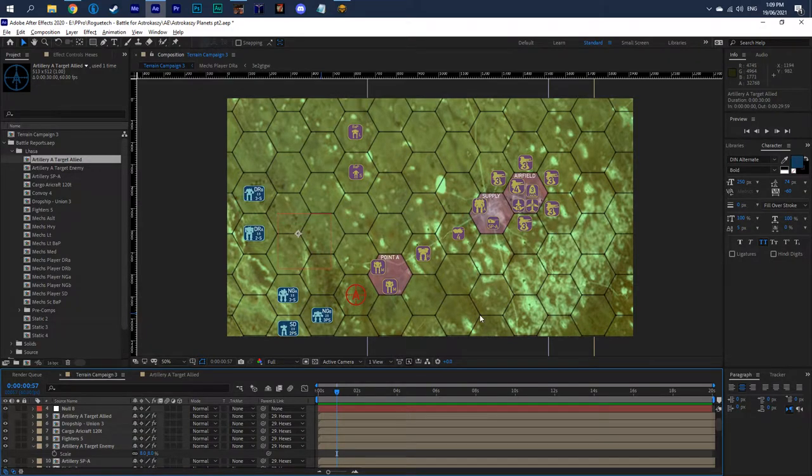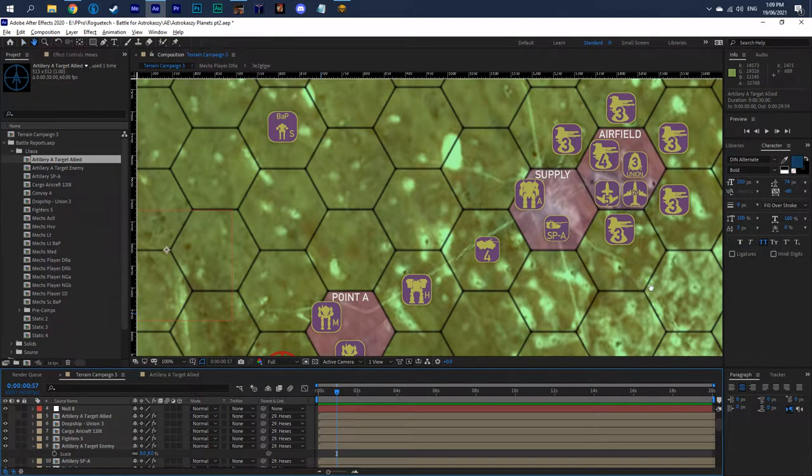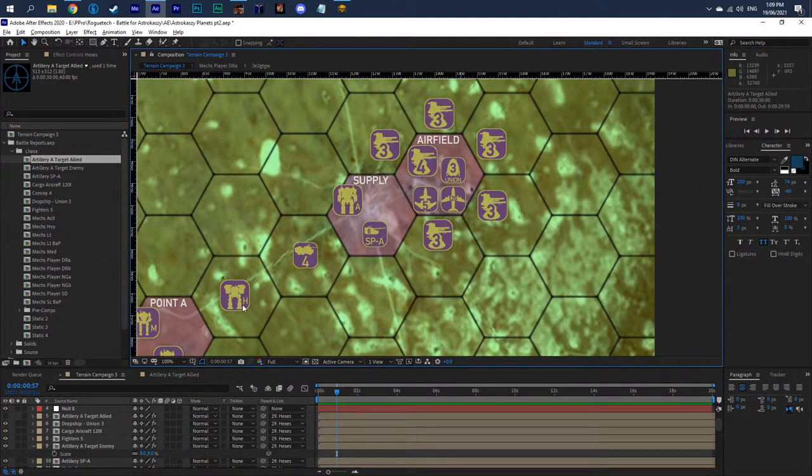On the airfield, each of the points on the map will be colored — these are all control points. Once you've taken all the control points, you've won the match and the enemy is forced to retreat. Each control point will be called point A, point B, point C. If they've got any additional bonuses — like supply, for instance — this is the supply hex.